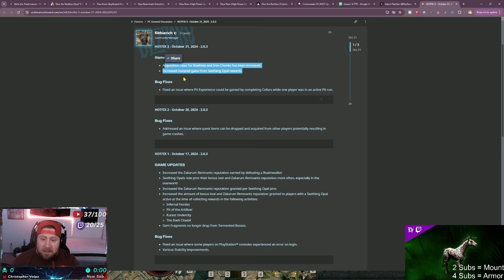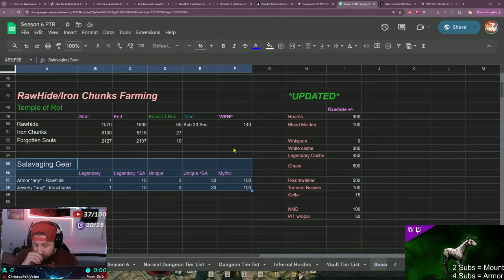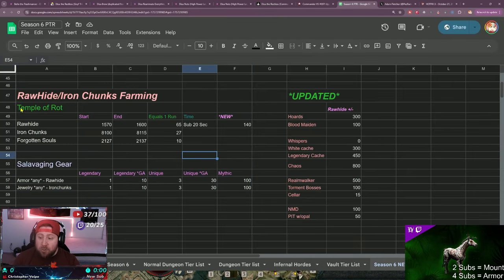The way the patch reads says 'acquisition rate,' so I'm assuming they just dumbed it down to what you get from doing overworld dungeons, etc., because we didn't get anything new from salvaging, which is kind of a disappointment. Next is the new Temple of Rot - I got 140 this run.